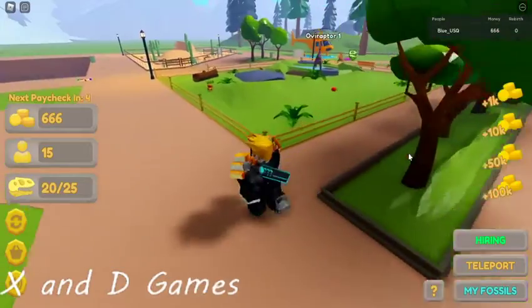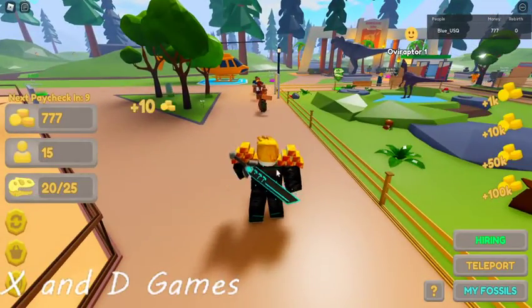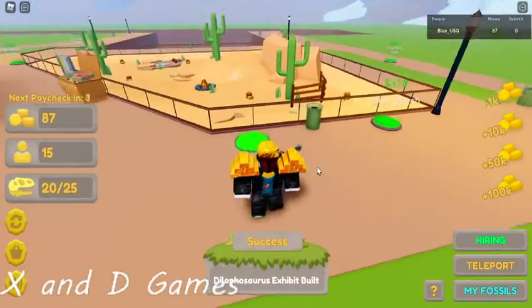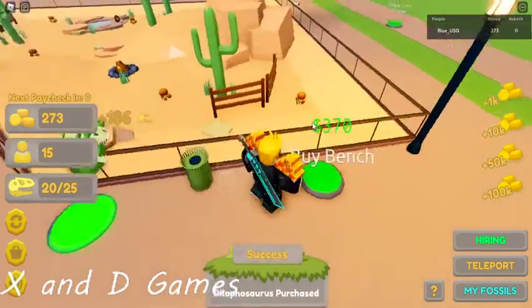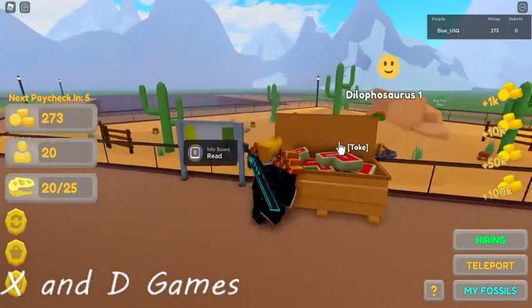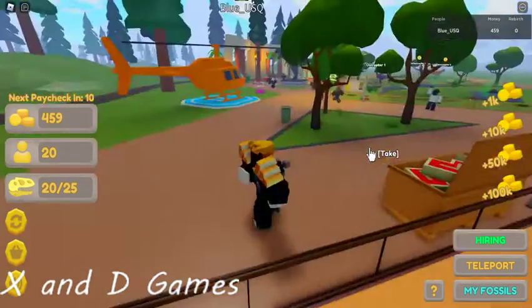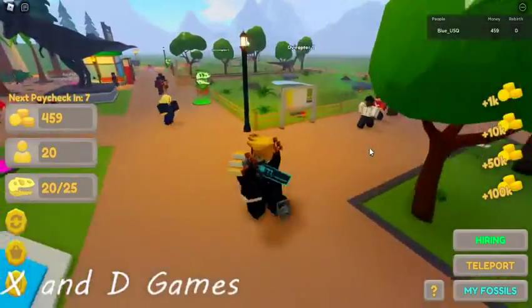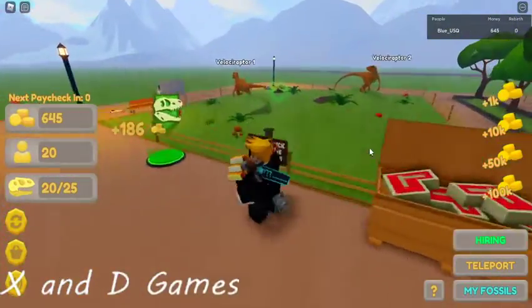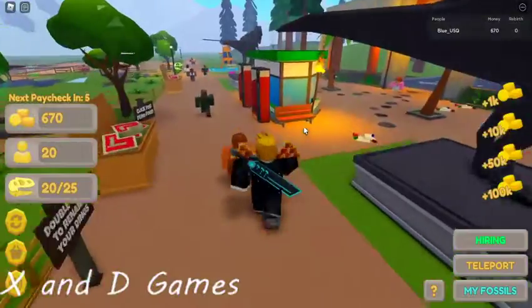We got enough money now — let's buy a dinosaur! Drop him in, first one's free. Look, the next dinosaur's coming in. Dilophosaurus — that's that guy who's like a little raptor who spits acid. Peekaboo, Lily! You see my dinosaurs? Lily, you love dinosaurs — me too! And they're pooping all over my park. Join my park, Lily, help me keep it clean!